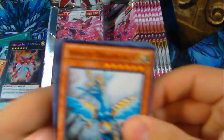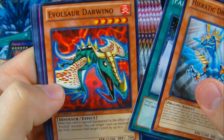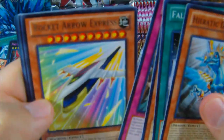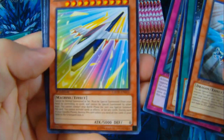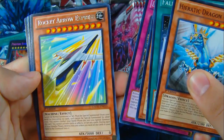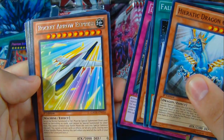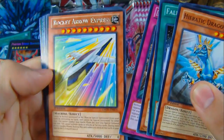I think I missed a rare. Another Heretic Dragon of Su. Falling Currents, Evelsaur, Darwino, Double Payback, Rocket Arrow Express — dang, that's a lot of stars. 5,000 attack? Holy crap, that is crazy.